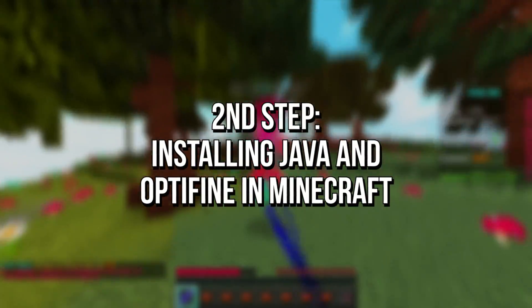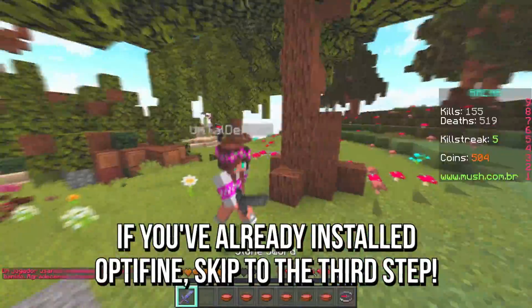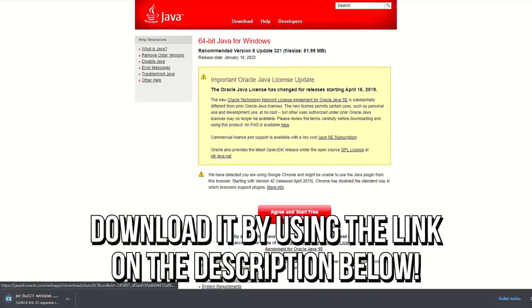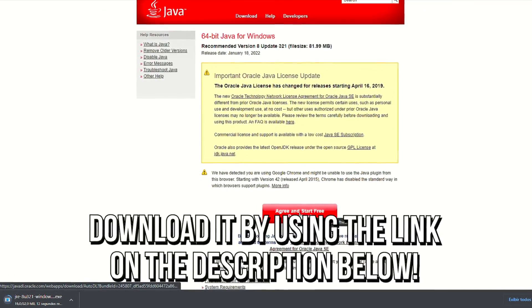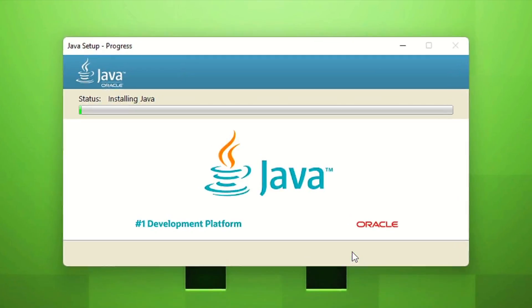In the second step, you're going to install Java and Optifine in your Minecraft. If you have already installed both, skip to the third method. First, download Java by using the link in the description below. After that, open the installation file, and then click on Install.